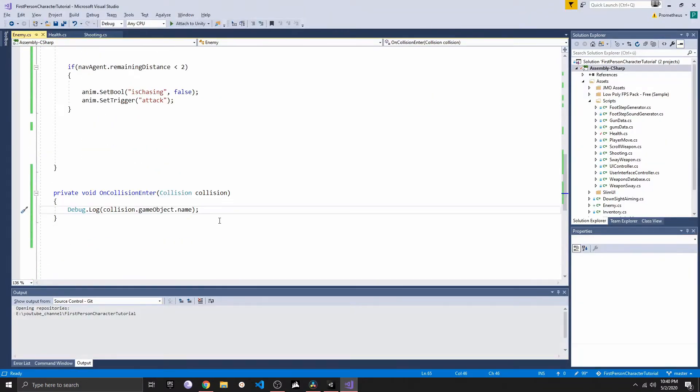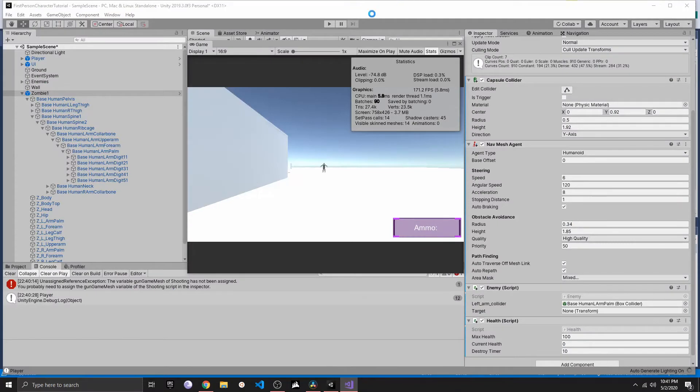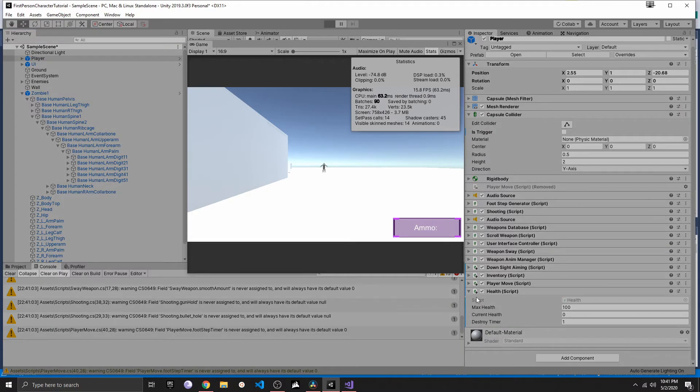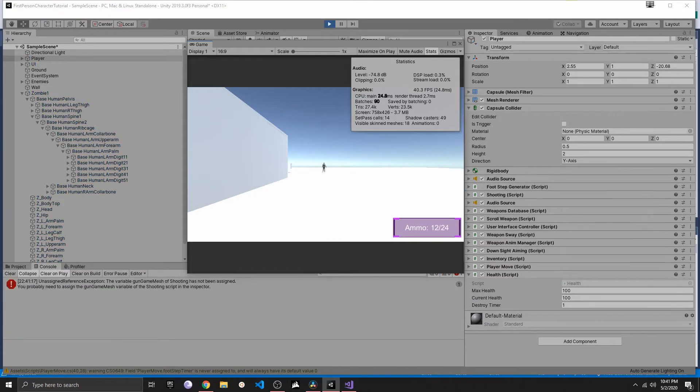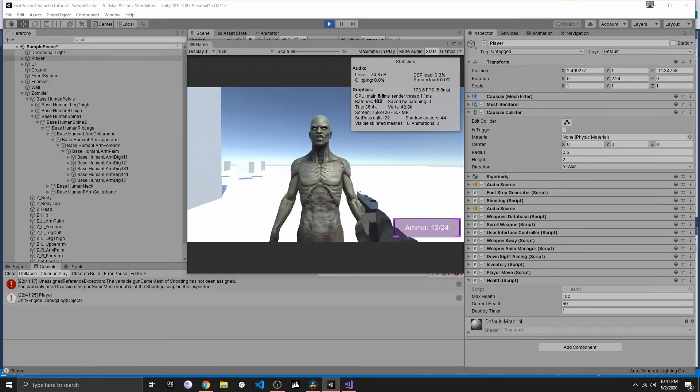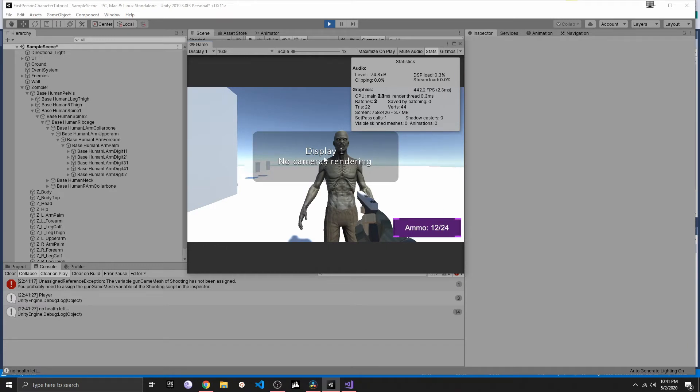Now we can say: if the collision game object's GetComponent Health is not null, then we call GetComponent Health and deal damage. We'll deal 50 points of damage, meaning the zombie should be able to hit us twice before we reach zero. With the health script attached to the player starting at 100, it decreases by 50 each hit. One hit: 50. Two hits: zero. Everything is working.